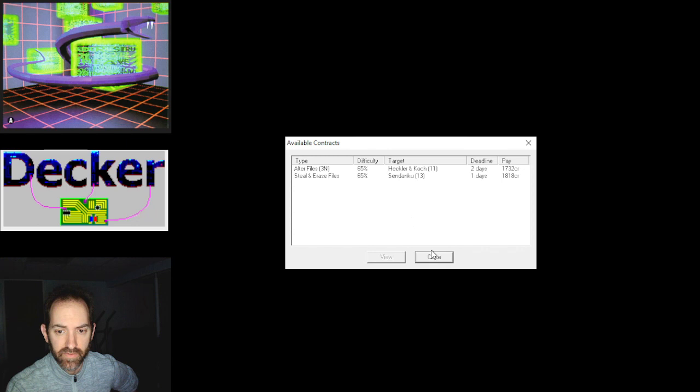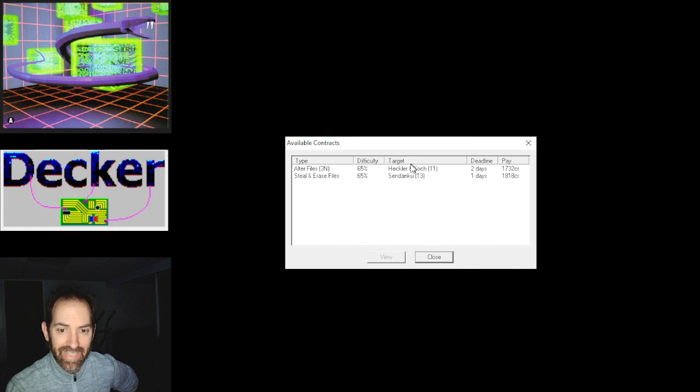And that's basically how the game goes — always looking at new missions: steal, erase, alter files. Look at that target level 13 — that's going to get hard. If you liked the Genesis Matrix system and you don't mind bad graphics, I really like this game a lot. I like the tactical options. It's a lot of fun when you set off some red alerts and ice is chasing you down — you put down smoke, run and hide, and pick them off one by one like real warfare. There's a lot going on in this game, it's pretty fun, but that's it for now.